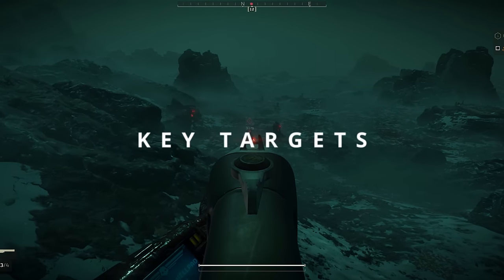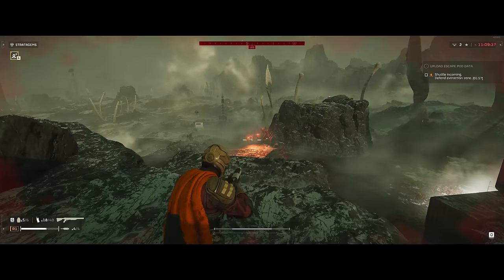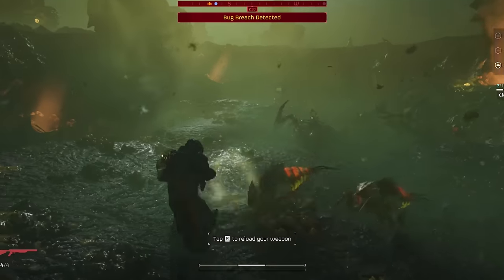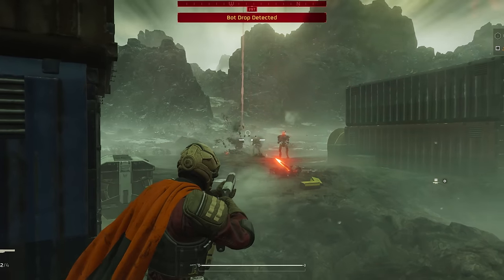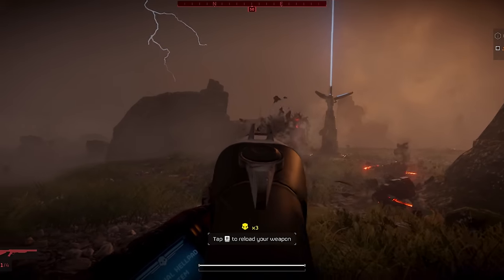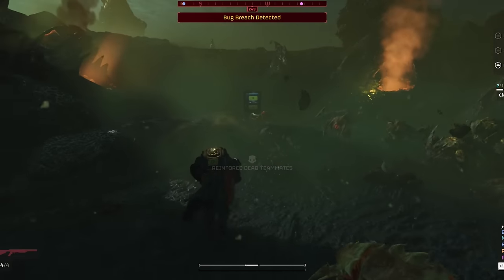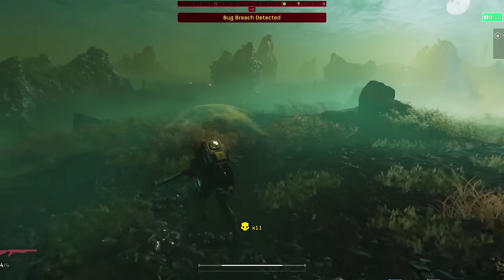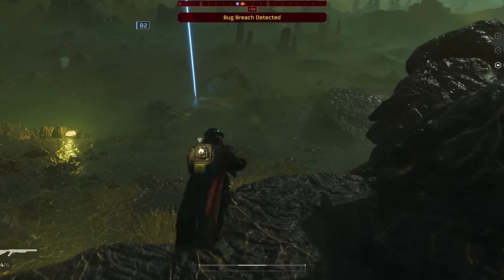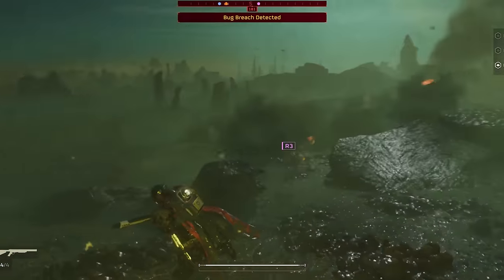Let's discuss the key targets this weapon is effective against. For any of the general chaff enemies, a good center of mass or headshot can one-tap it. Warriors one-tap on headshots, bots one-tap on torso or head. With a little luck and good distribution it seems like you can even kill multiple enemies at once, especially with bots where some projectiles will hit each one. Scavengers and hunters all die with one shot. Basically any of these squishy enemies will die to one hit, which means you can kill two enemies per reload.